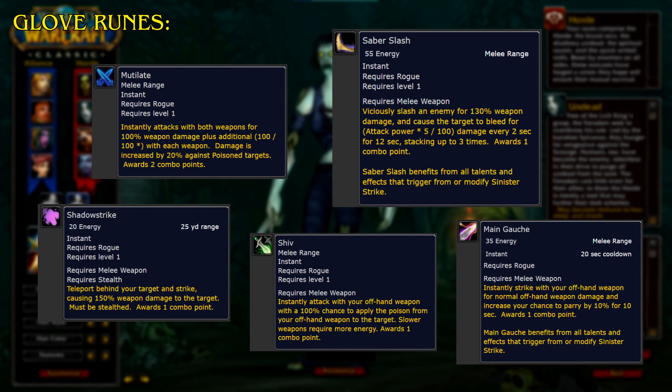Shiv. Instantly attack with your offhand weapon with a 100% chance to apply the poison from your offhand weapon to the target. Slower weapons require more energy. Awards 1 combo point.